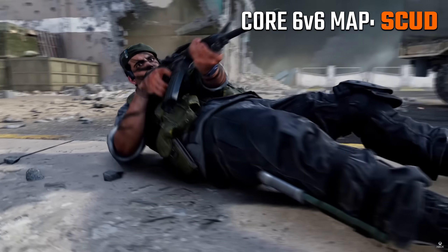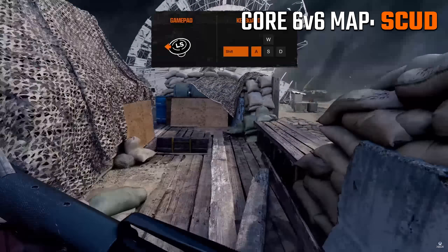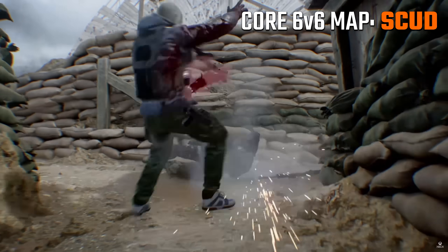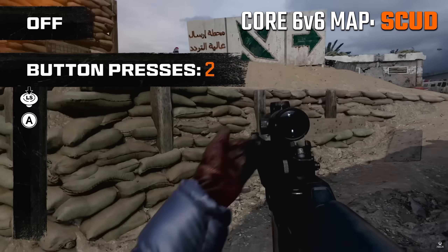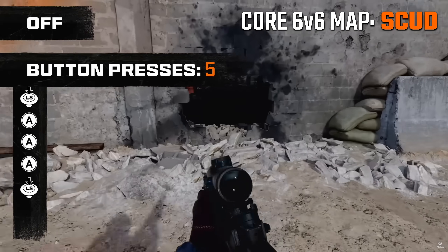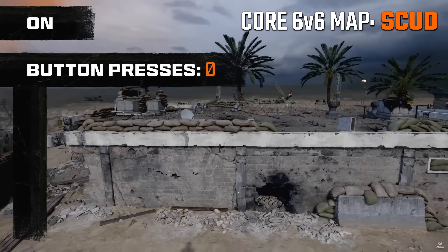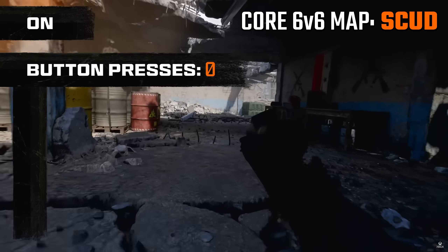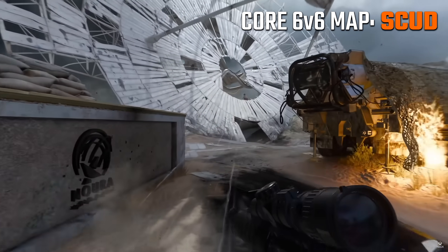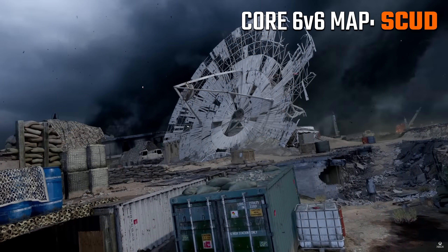Then let's talk about Scud — we saw quite a few gameplay clips of this one as well, especially when they were showing off their intelligent movement system. This is the one with that massive radar dish in the middle, and the code name for it appears to be Radar. This one does appear to be the biggest out of the 6v6 maps we've seen so far, though I still wouldn't call it a really large map. It also appears to be the most open — it doesn't have a strict narrow three-lane design. There's a key power position right in the middle at that dish with a good sight line on a huge open portion of the map, but it would also make you quite vulnerable.